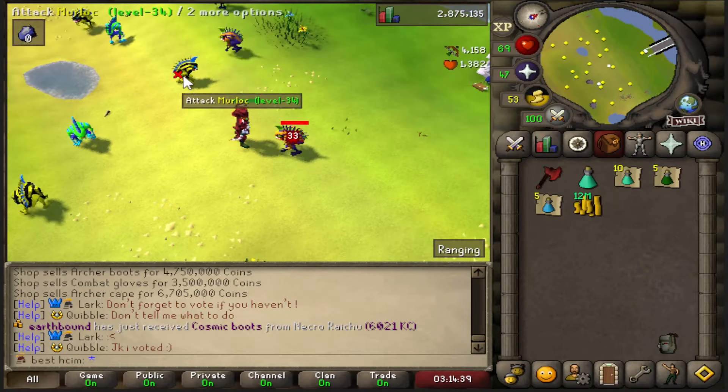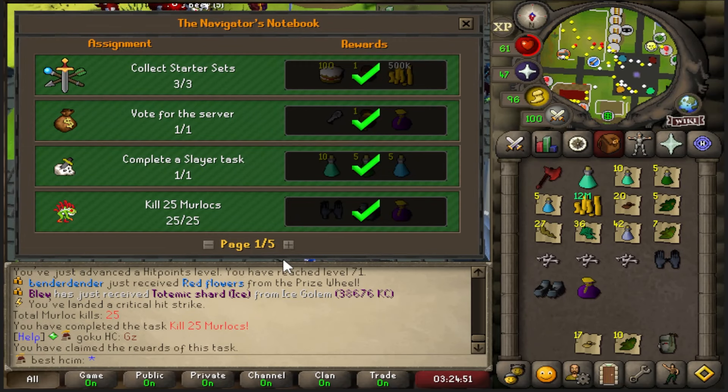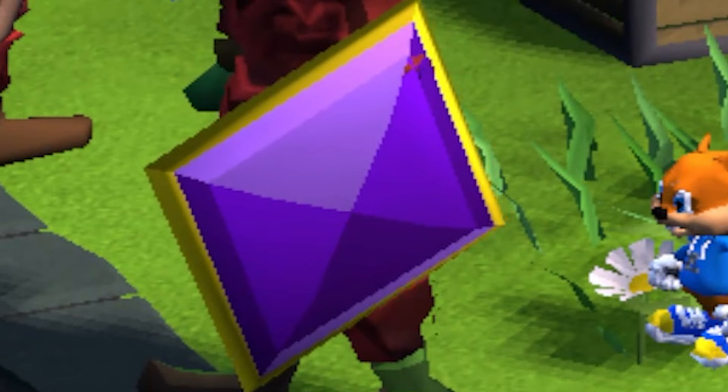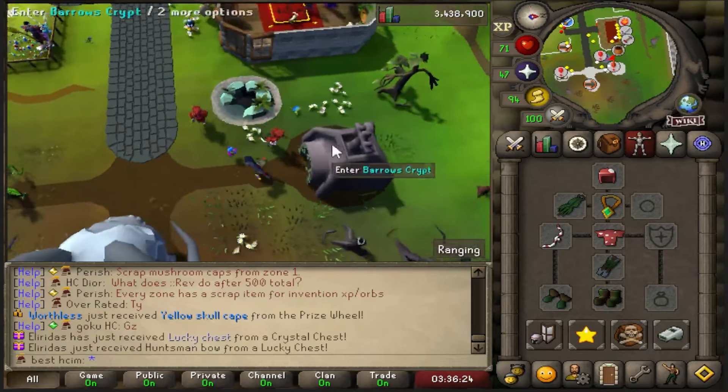Shebang! I love that combo so much, it's so fun. 25 murlocs done! We're gonna have a skull next bag. Next I think is barrows — yes, beautiful. I've been preparing for barrows. Give me the weapon — not really what I wanted.